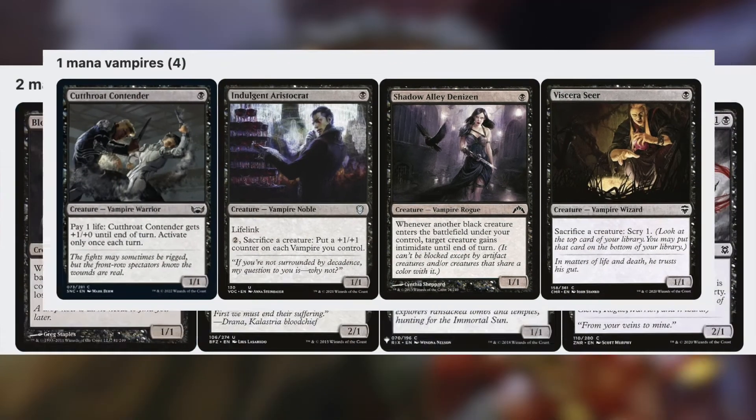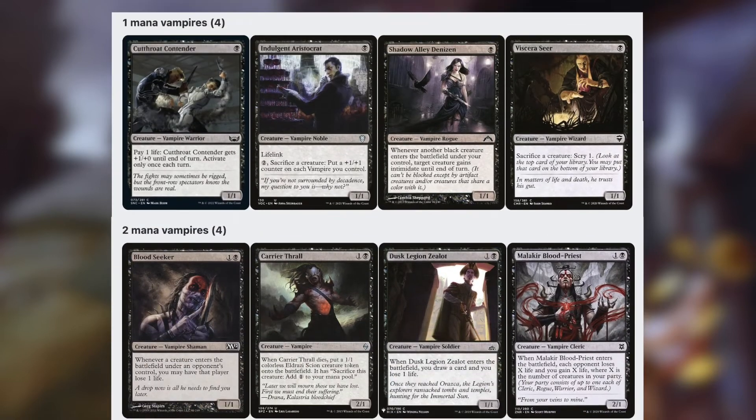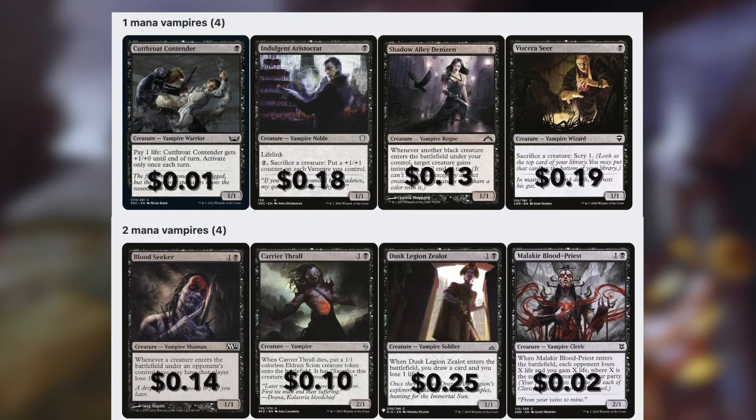In fact, she's like the perfect commander for a new player, since all she really wants is low-mana vampires and some instant-speed spells. And most low-mana vampires are pretty cheap — pretty much all of them, actually.